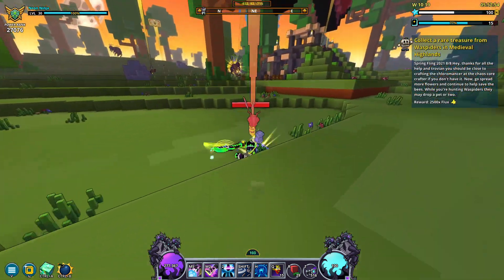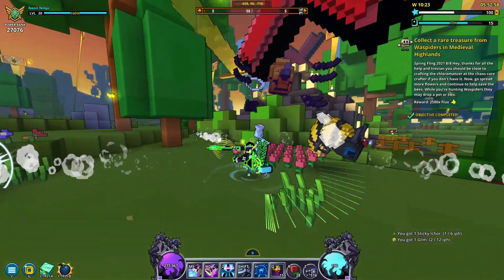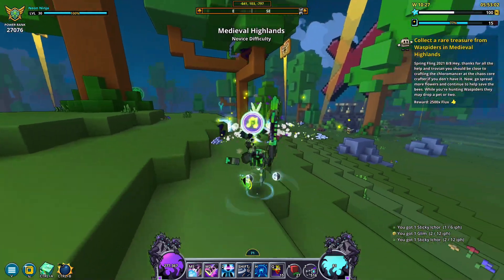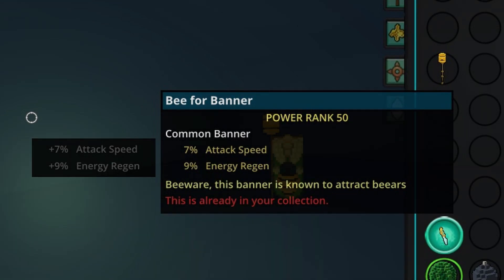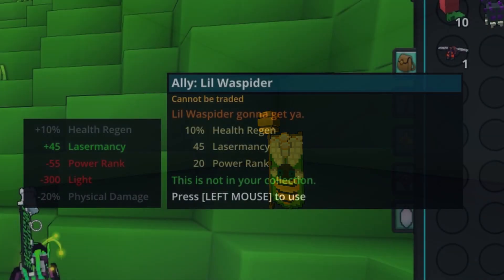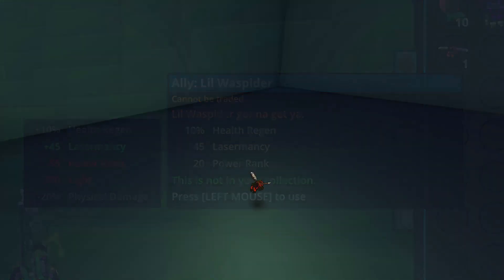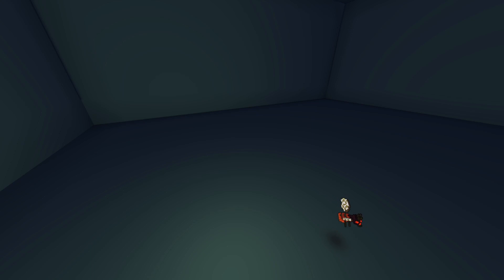Now that you've completed the spring fling event quests, you can call it quits here or you can continue farming the event to get more rare drops. At the time of recording, I've only gotten two different rare drops. The first rare drop that I've seen is the B for banner banner style. The stats are pretty much useless on this banner, but the style is pretty nice. It's also tradable, which is a plus. The second rare drop that I've received is the lil waspider. The stats aren't good, but it's a neat little ally. Unfortunately, the lil waspider isn't tradable, so if you want it, you're going to have to farm for it.